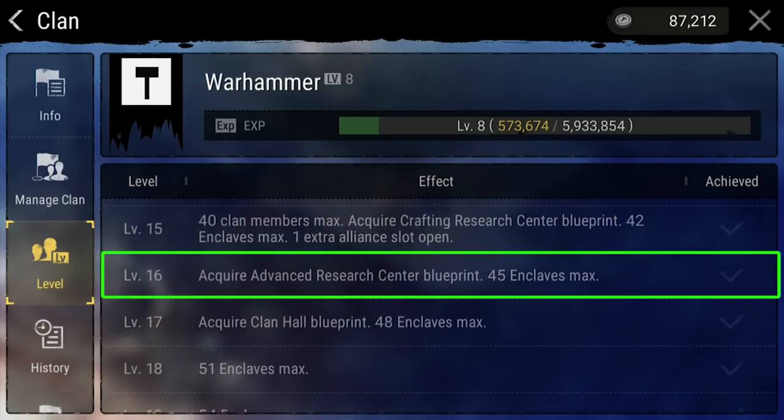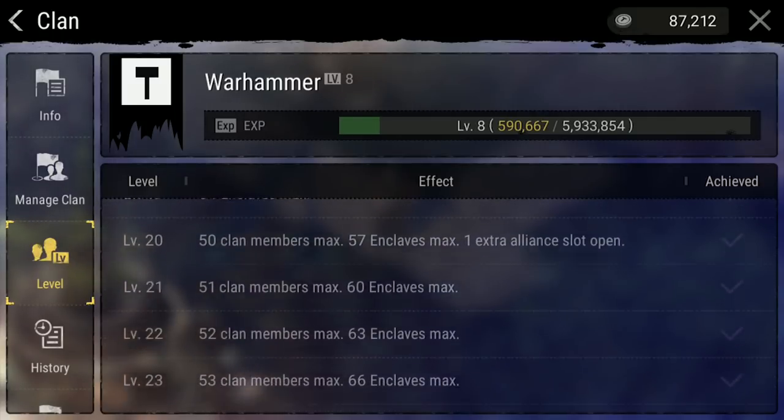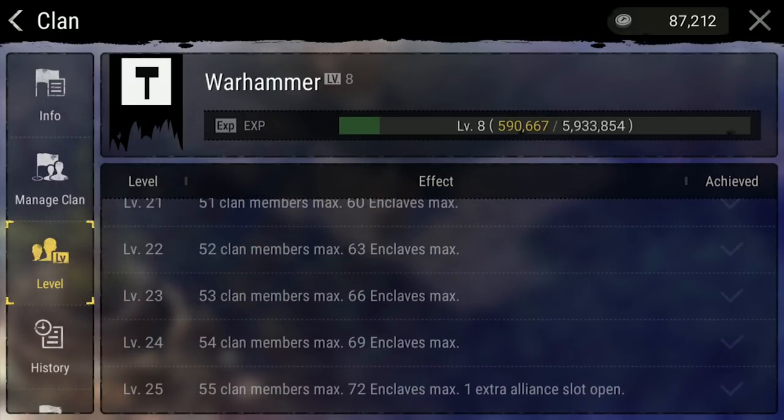At level 16, your clan can build the advanced research center. At the time of this video, almost all of the main clans have not yet reached level 16, so I was not able to get pictures, but the advanced research center allows you to research the ability to tame special pets like the wolf, smilodon, ankylosaurus, raptor, and the galaminas. At level 17, your clan can build the town hall. The clan hall is a very beautiful building, which is good because that's its only purpose. Clan levels 18 through 25 just increase your domain, alliance, and clan member numbers.